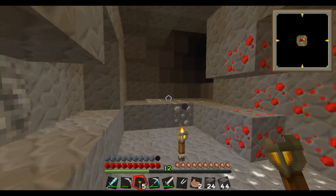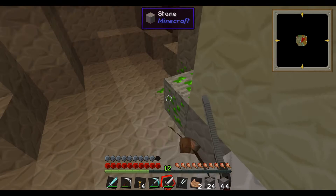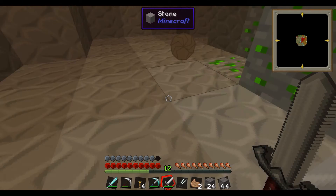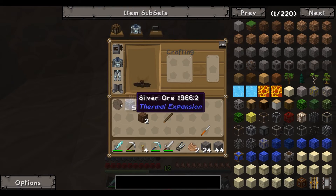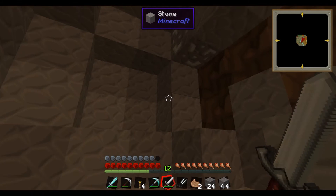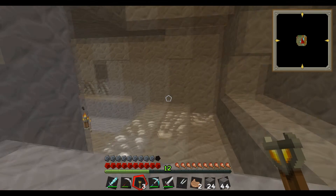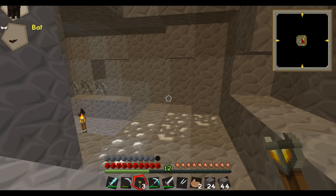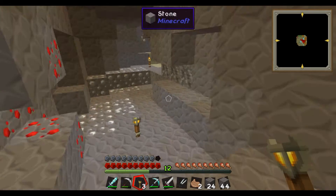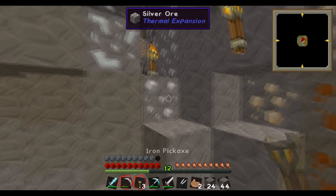I hear a bat, it's probably in here. Yes! We could probably morph into it. Come here — yes! We finally got it. And what the heck is this — wool of a bat? That's interesting. Well at least we can fly now. Let's change back to a human. Now we can fly — that's so much useful.